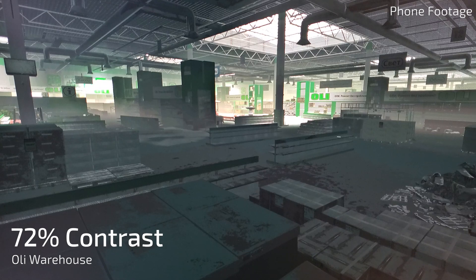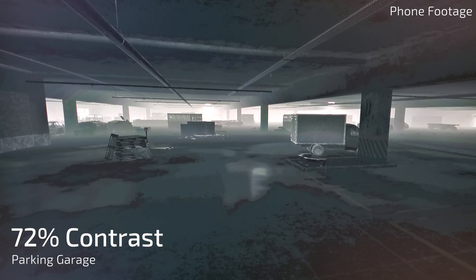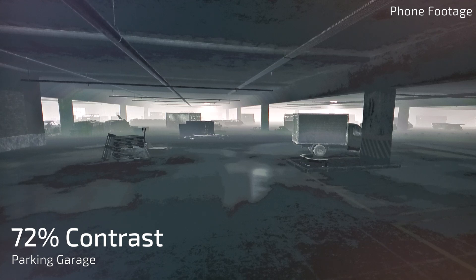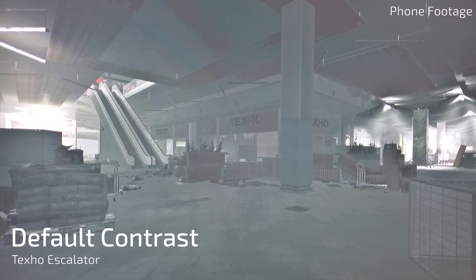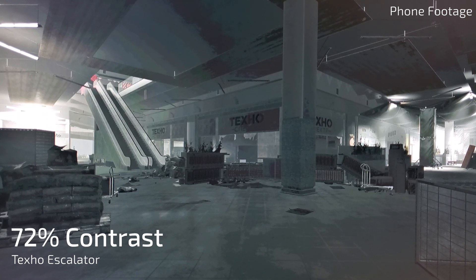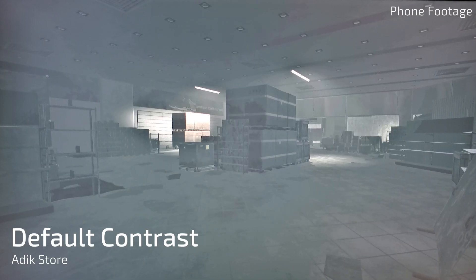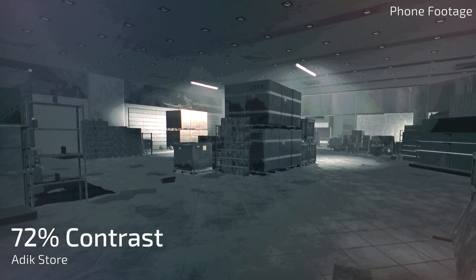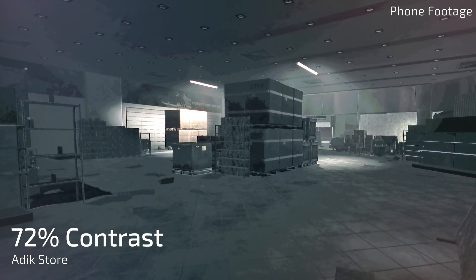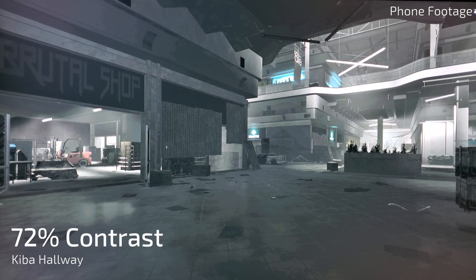One thing I want to note: this works really well on Interchange, but you need to be careful on other maps. That 72% contrast is going to make other maps look extremely dark in the dark areas, because Interchange is on its own for lighting. I'm going to show you in a second how it looks on Reserve at 72% contrast — it looks pitch black in the bunkers. Maybe go more towards 55–60% on other maps. The good thing is you can just adjust it and hit cancel to go back to your default. You don't actually even have to apply it.